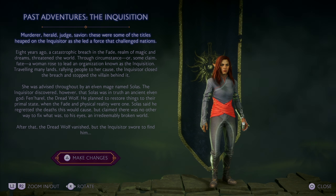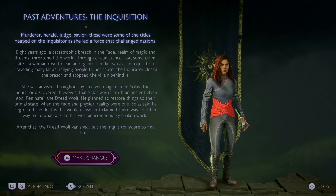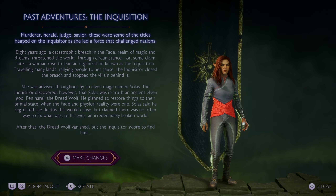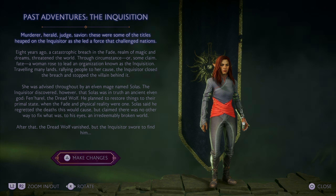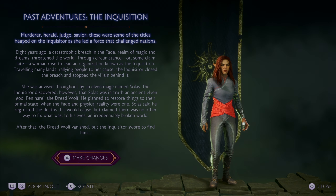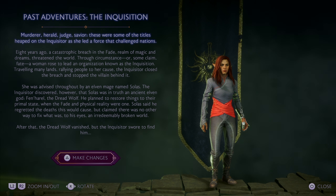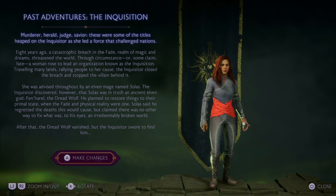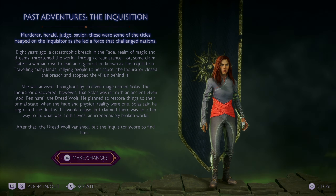Another thing you can change in your character screen before starting is the Inquisitor from Dragon Age Inquisition. Without spoiling much, I would highly suggest making changes to how your Inquisitor's relationship with Solas is set, because it impacts the ending of the game.